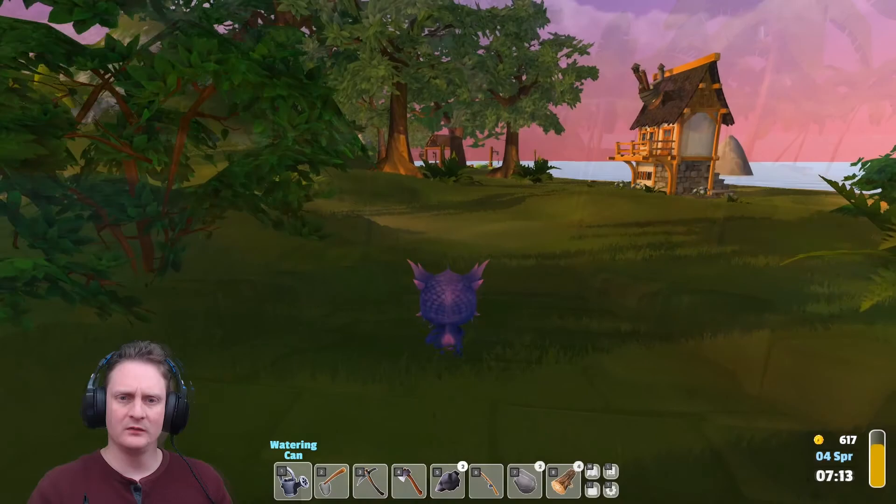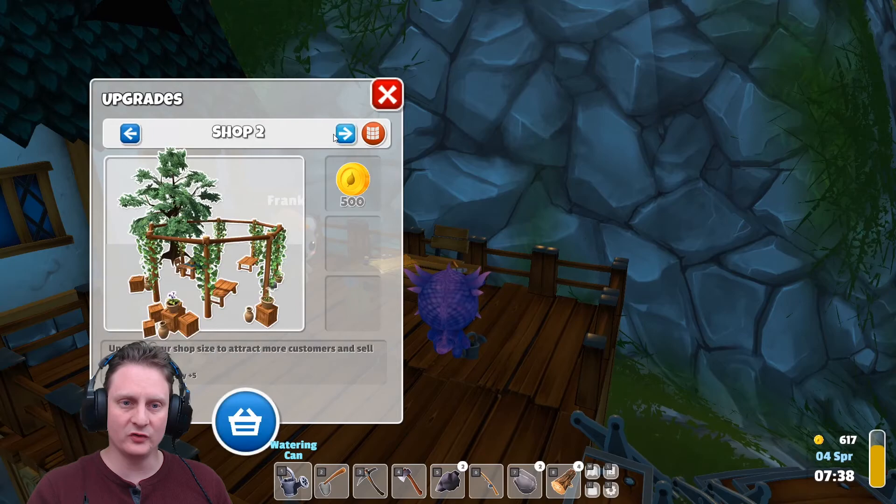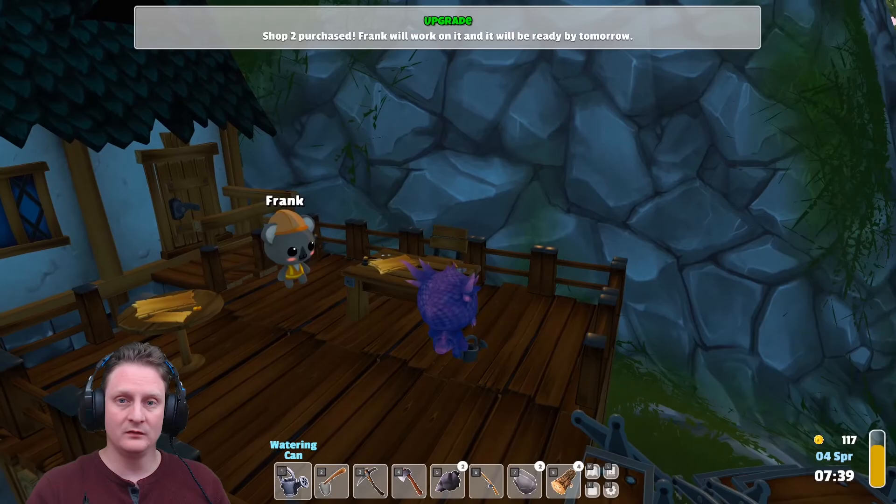Then we're going to visit Frank, our old buddy Frank. Go upstairs. Hello Frank — let's go view these upgrades. Chicken coop — oh, we need one of those. Oh look, we can upgrade our shop already! 500 — that is what we want. Next up, chicken coop. But for now, upgrade shop. Frank will work on it and it will be ready tomorrow.